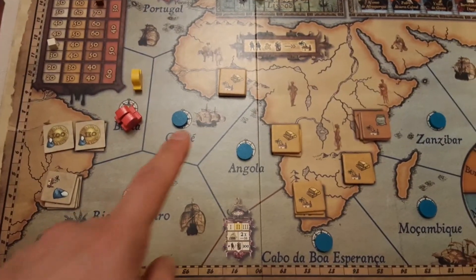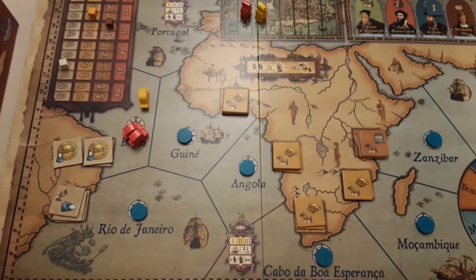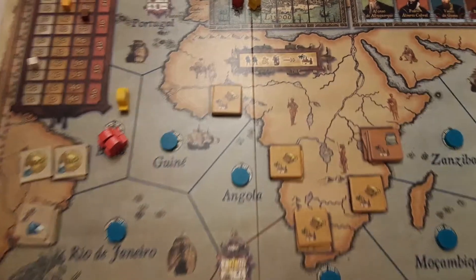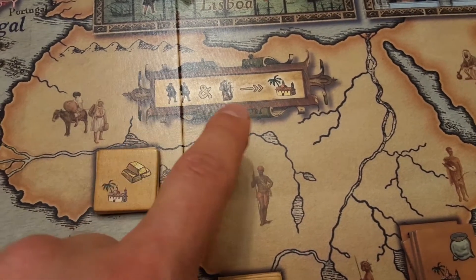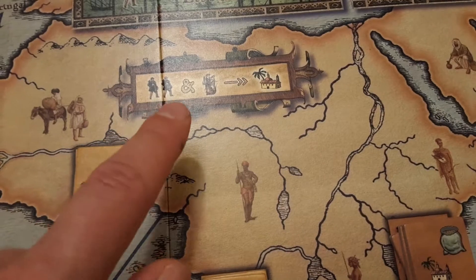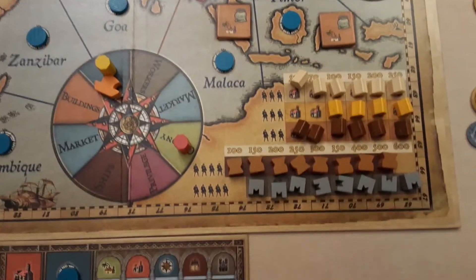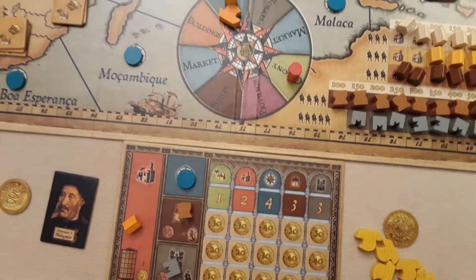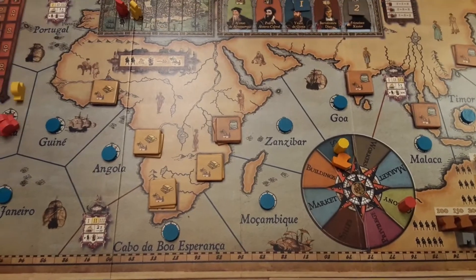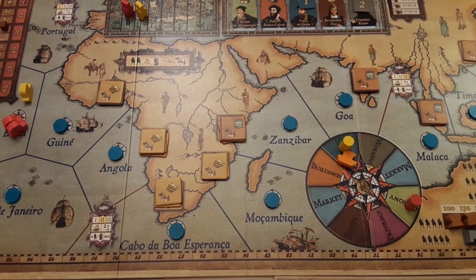That's pretty much the game. You're going to be sailing, getting more exploration tokens which can be multipliers, getting more colonies to sell goods, and buying stuff at the market. You also have the option to buy multiple colonies at once if you have two workers and a ship in an area — with enough workers and ships in different areas you could buy several things at once. Once you reach the game end trigger, you do the scoring described, and I'll be bringing you a full run-through next week demonstrating how a few turns play out.